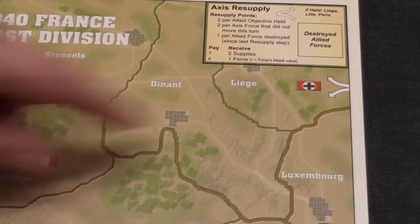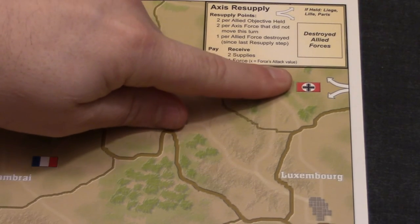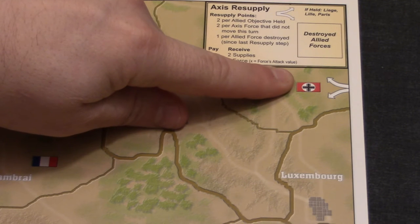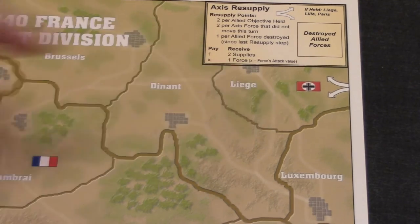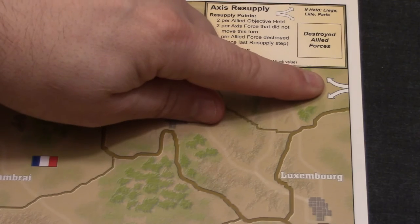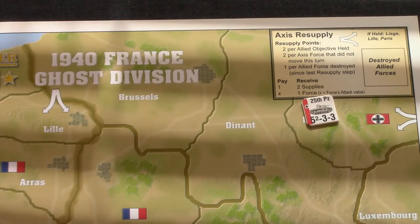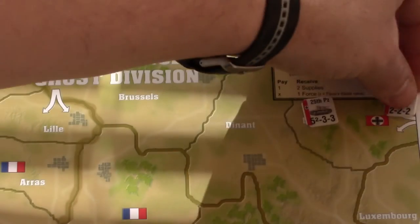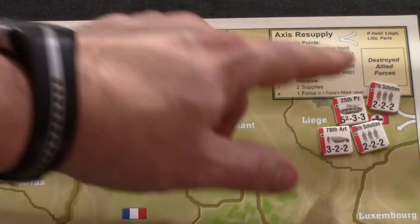Liege is over here. This flag indicates that this is a German control point — if there are no forces in this region, the Germans control it. These arrows indicate a supply point. We place the Axis starting units in Liege: the 25th Panzer, the 6th and 7th Schützen, and the 78th Artillery, all with their full strength side up.